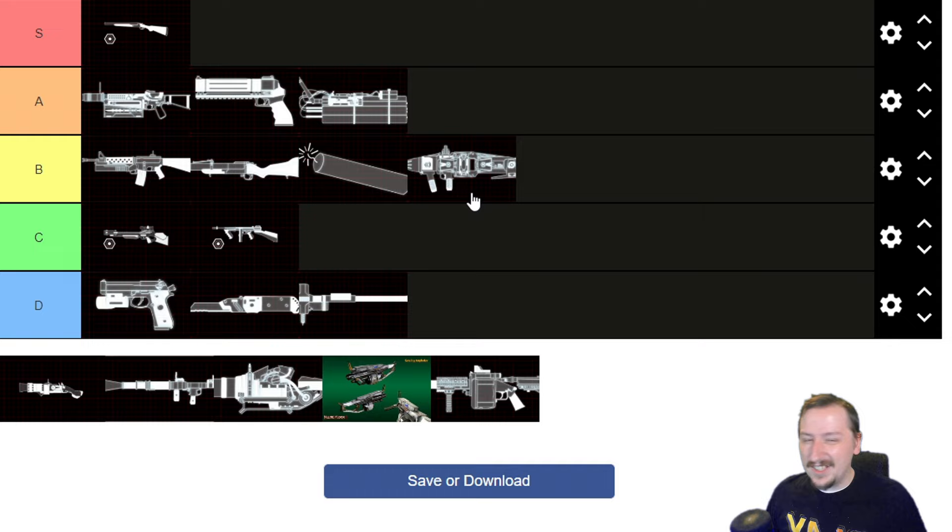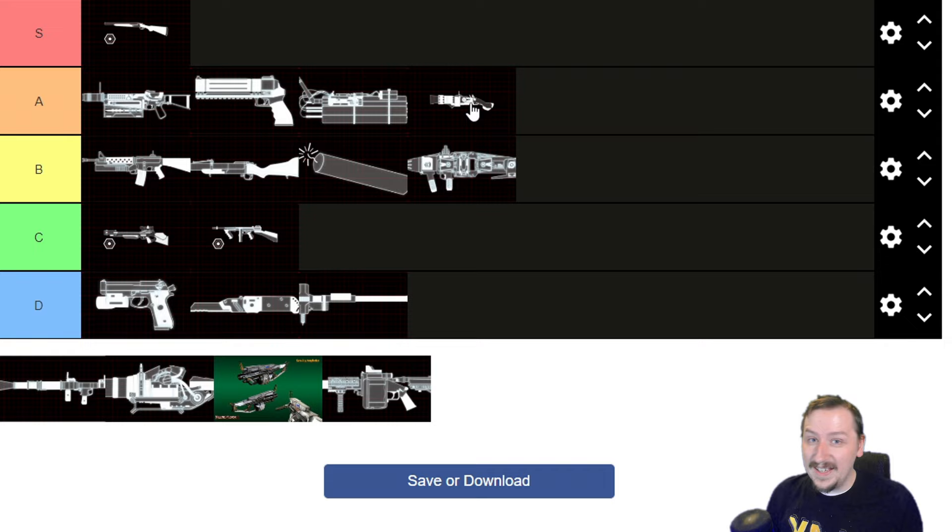Then we got the Blunderbuss. Blunderbuss is super fun — really solid weapon, I put this one up into A tier. You can fire out cannonballs which do high damage and are super fun to use, and they have almost a 100% chance to stun or knock over enemies. Its secondary fire acts like a giant shotgun, similar to the nail gun, where the projectile can bounce and hit multiple enemies. That's really nice for close range, or you can use the cannonballs for longer range. You do have to get used to the projectile drop, similar to the Seal Squeal.